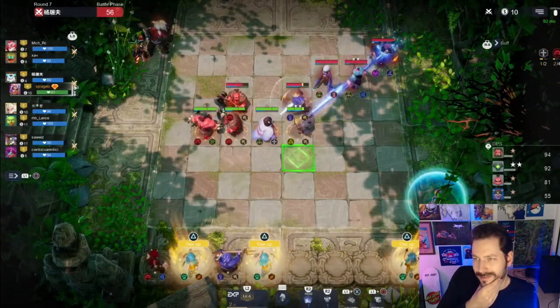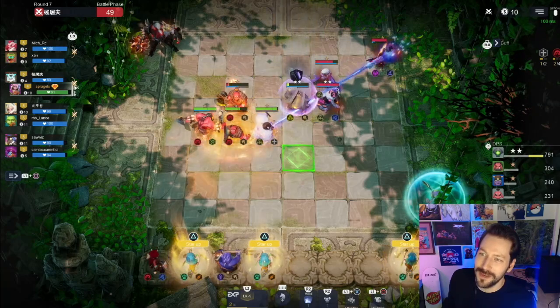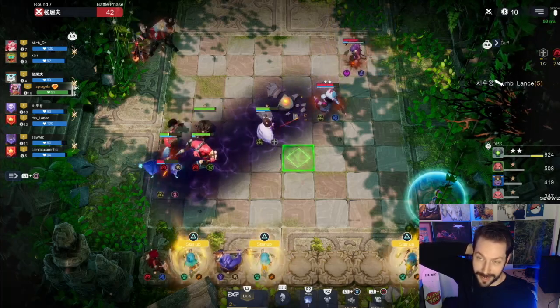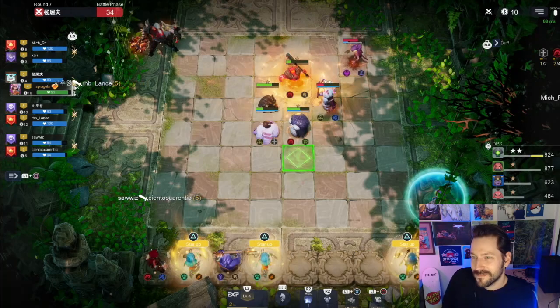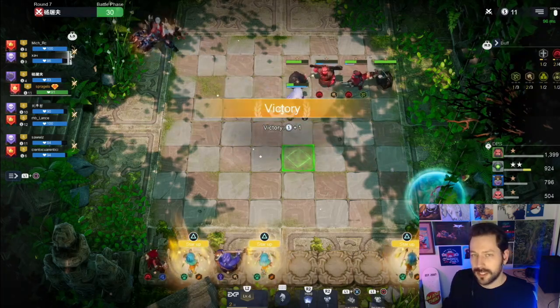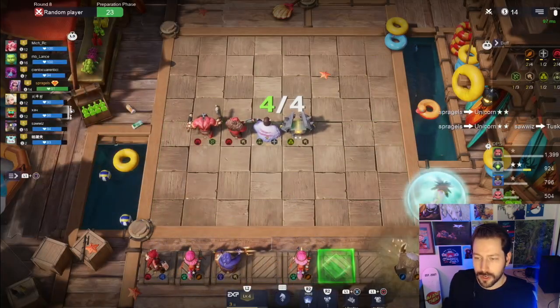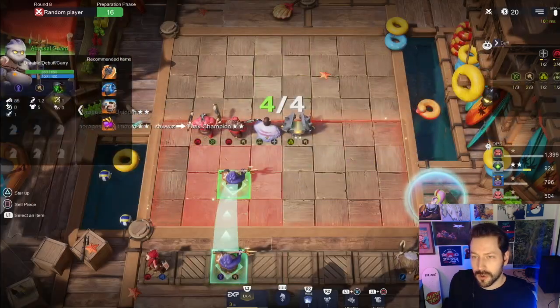Oh boy, maybe not this one - a perfect build for me to win? If we win here, then we're gonna have to start winning, which is unfortunate. Yeah we're winning - okay, so much for our loss streak. The idea behind the loss streak is just to get extra gold, and now that we won it breaks it. I had all those unicorns so that I could just star them up real quickly and sell them - you just make extra money by doing that.